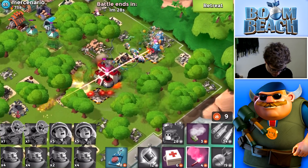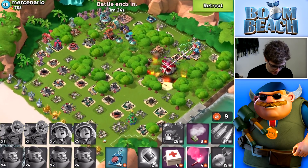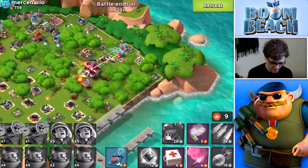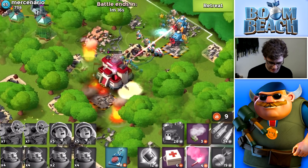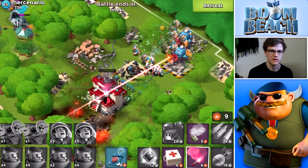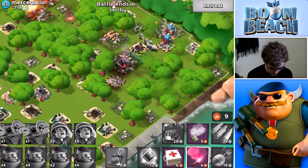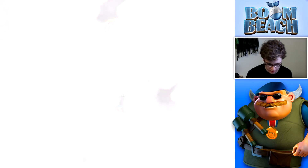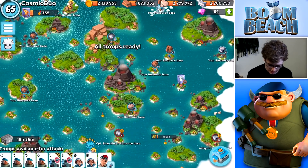We've lost two Grenadiers and nothing else. We are taking out this base, just slowly — they're not doing as much damage as I thought. We finally took it out with only two casualties. This strategy seems a little lower on the damage side but decently okay. I'd rather do all Zookas but had to try this out.